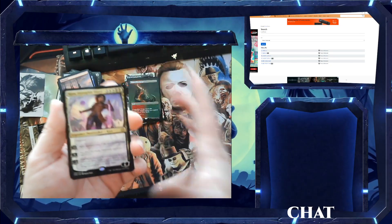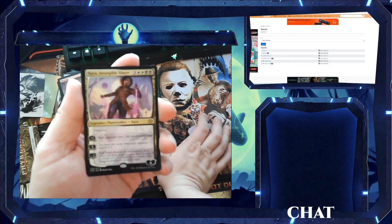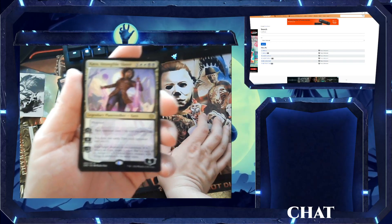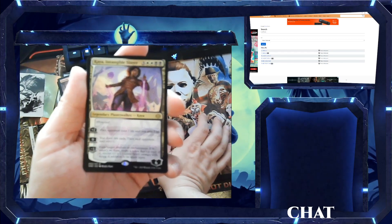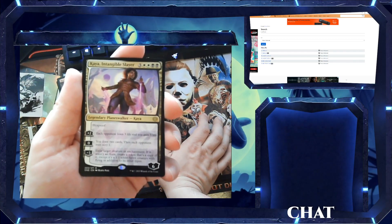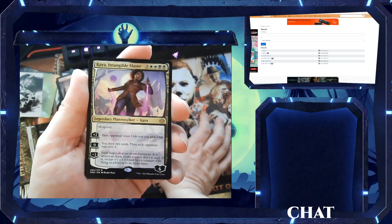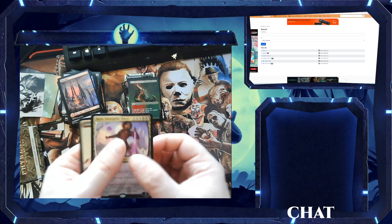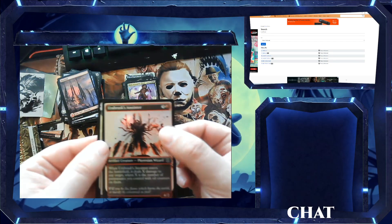I got a Planeswalker — I got Kaya, Intangible Slayer. Holy crap, she is a seven-drop. Starts off at six loyalty. She has Hexproof. Plus two: each opponent loses three life and you gain three life. Zero: you draw two cards, then each opponent may scry one. Negative three: exile target creature or enchantment — if it wasn't an aura, create a token that's a copy of it, except it's a 1/1 white spirit creature with flying in addition to its other types. I think it's a bit high cost for that, but nice artwork.